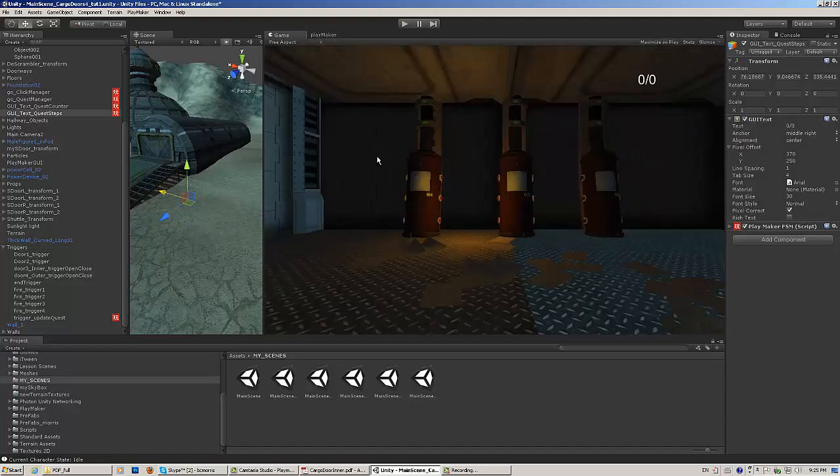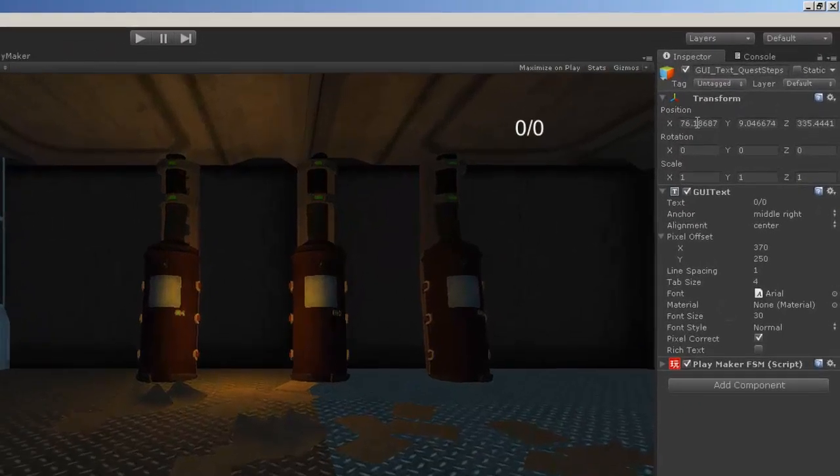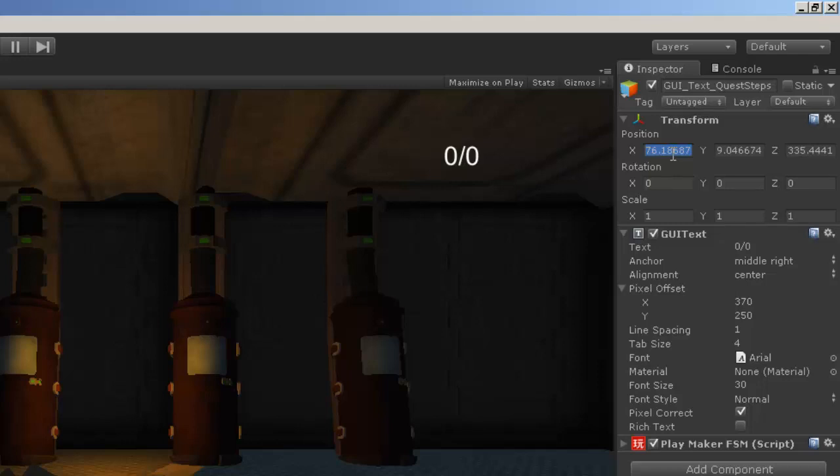One important thing that you need to do to make sure that your GUI text appears on the screen is you need to set some values in its inspector. I forgot about that. I noticed that the transition is off. What works for this scene is 0.5, 0.5, 0.5, 0.5. I'm not sure why I did 0.5 — I don't know why just 0, 0, 0 doesn't work. But 0.5, 0.5, 0.5 seems to work.